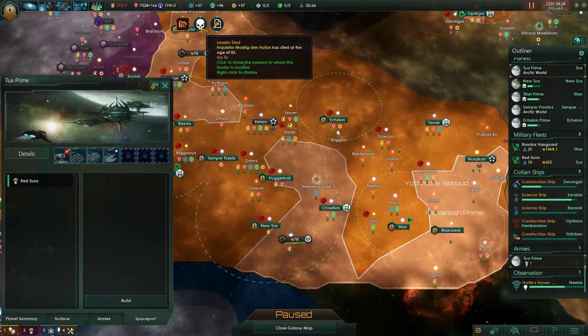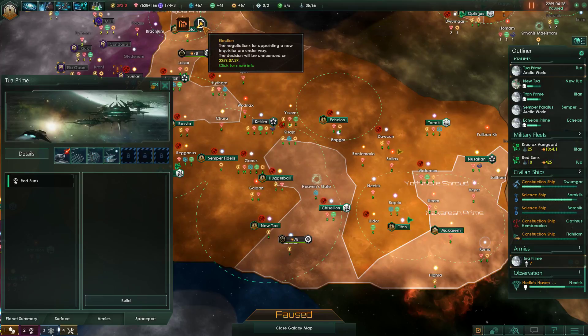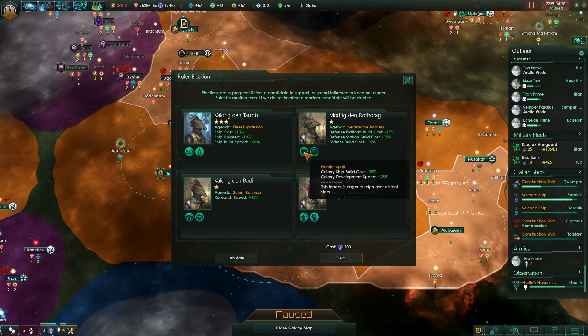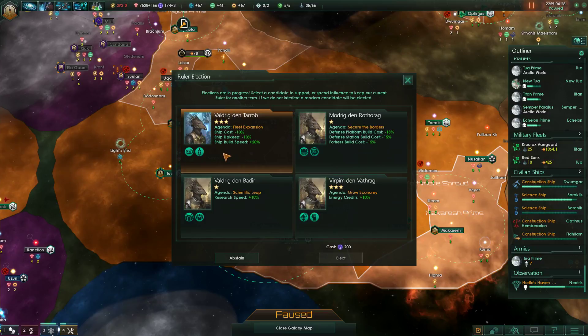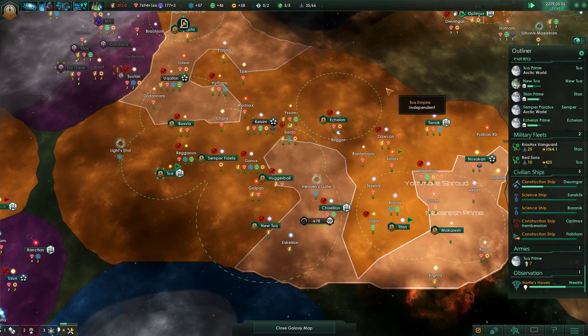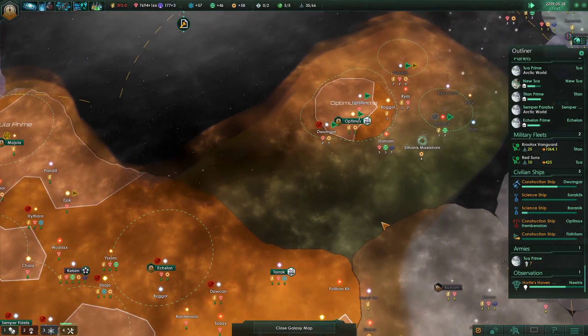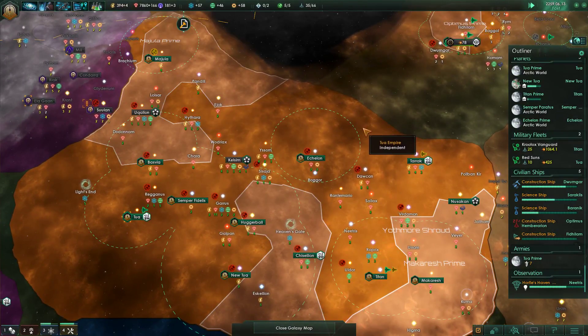Inquisitor Modric Den Hulos. Oh no - our leader died. And our leader was contributing a lot of credits - something I would like to happen again. I want to elect you, but I need some more influence. I only have a couple of months - I'm not going to be able to get enough influence. Why did you have to die? Why? You were a major boost to our credits.